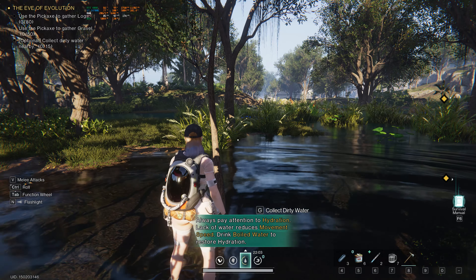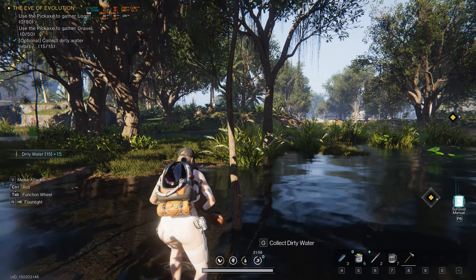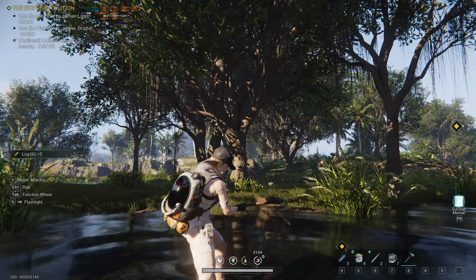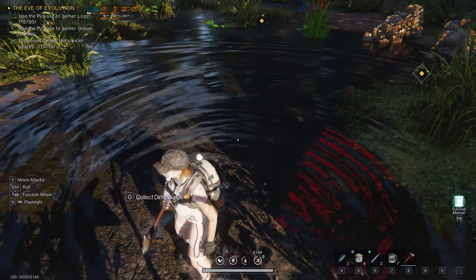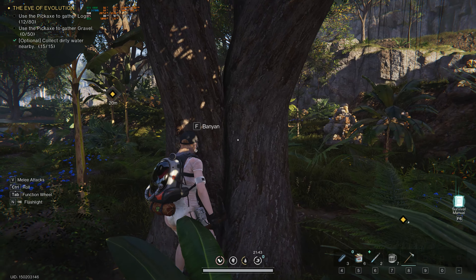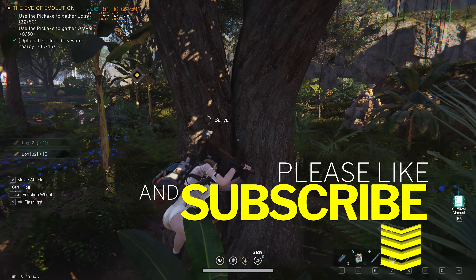Collect dirty water — we'll do that. We already have some clean water on us. And you automatically get an axe for cutting down trees. Did it actually give me the materials? I don't know if it gave me the materials or not.